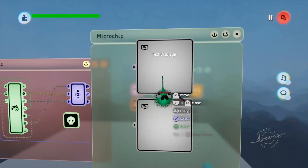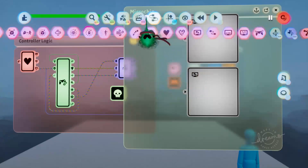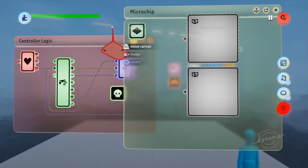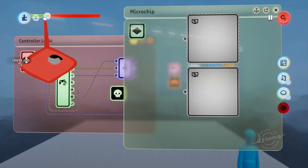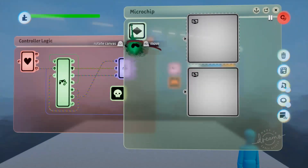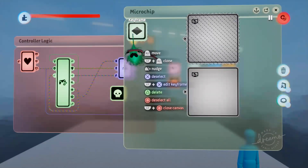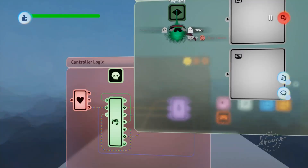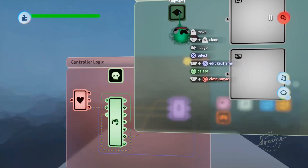We'll need something to shrink this green text box down, so we'll grab out a keyframe and select that green text box and shrink it as far left as it will go, so that when this keyframe is fully active we will have no health.